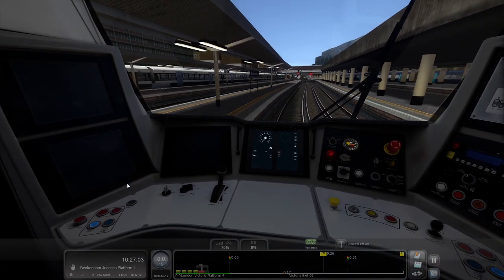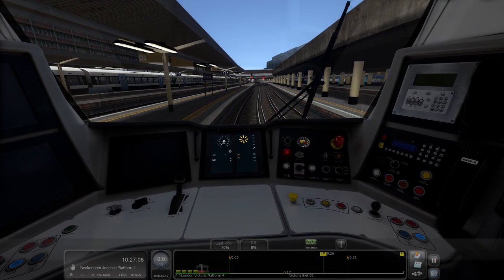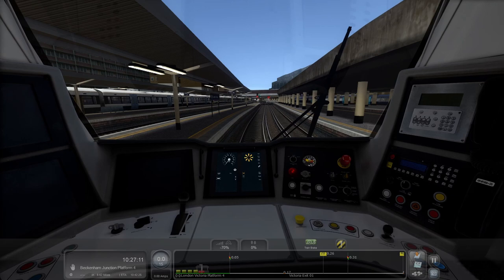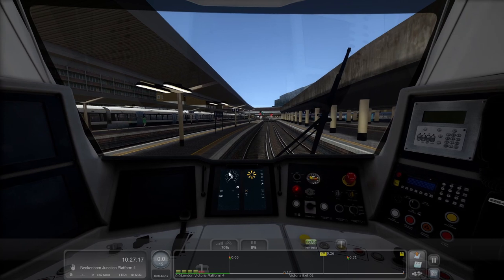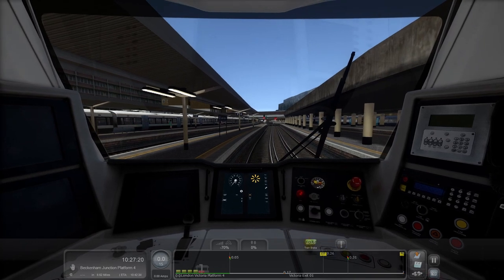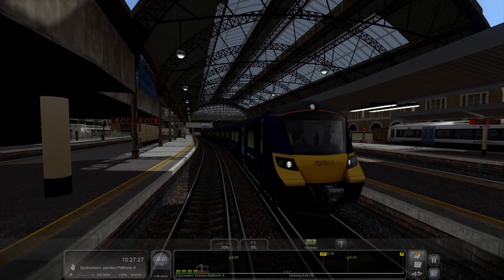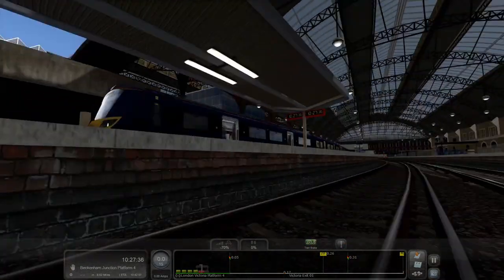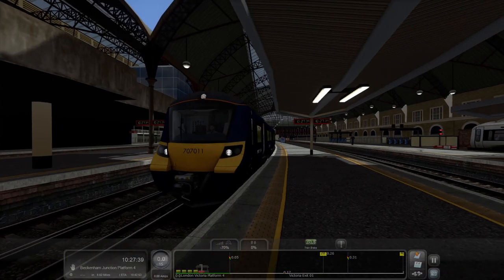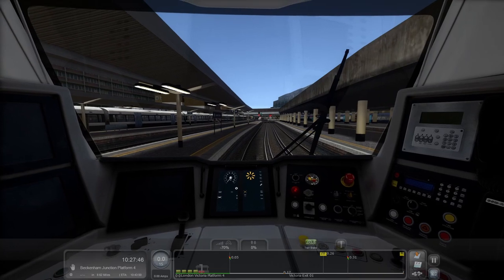Let me start setting up the cab - it's a very laggy here. That's the passenger alarm. You're probably wondering why I'm at London Victoria in a City Beam 707. What if hypothetically Southeastern did City Beam services - shuttles from London Victoria to Beckenham Junction? Because why not.